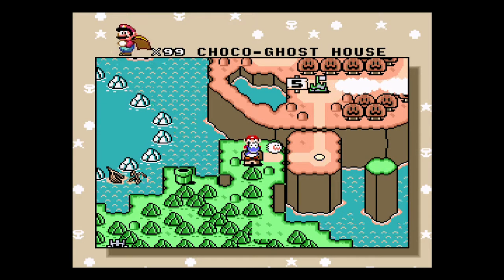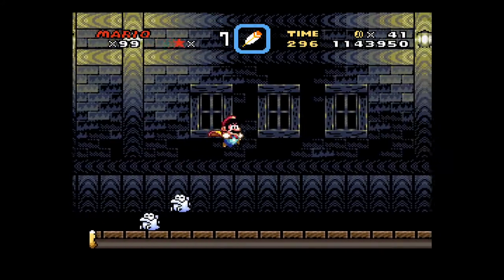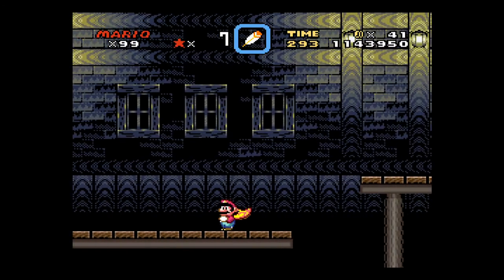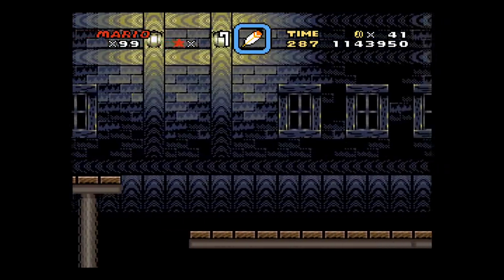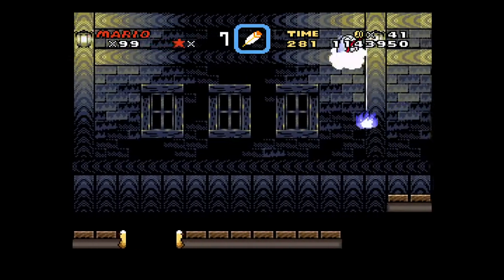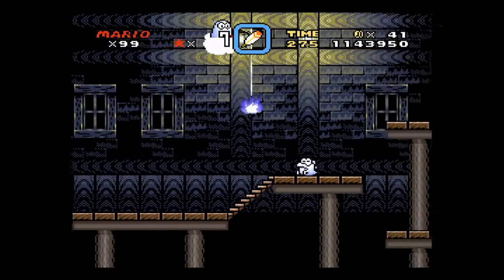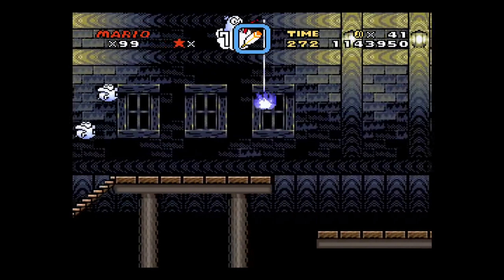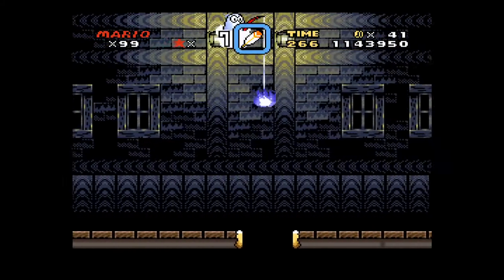This is another one of the single-exit ghost houses in the game. This one has the fishing boo, so there'll be a ghost that has a little bit of blue fire that it's fishing with. There he is. Don't touch the fire, don't touch the ghost, because it'll hurt you.